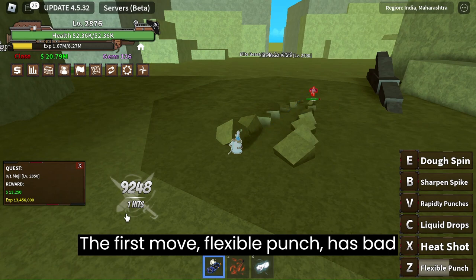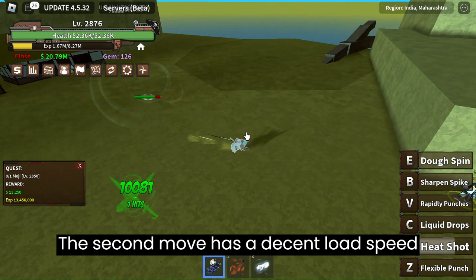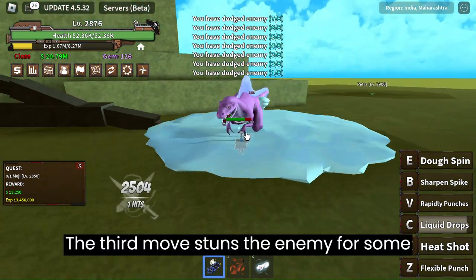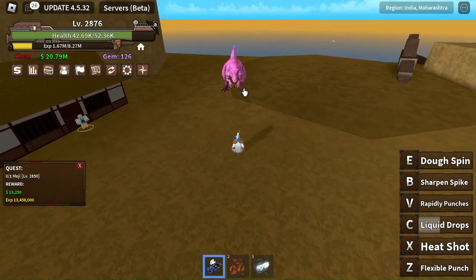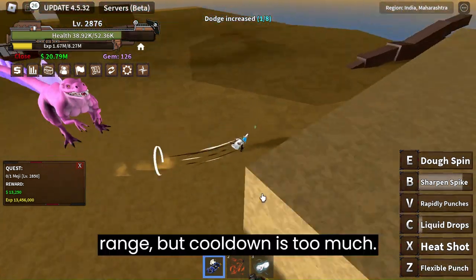The first move, Flexible Punch, has bad range but good damage and reload speed. The second move has a decent reload speed and has crazy damage and AOE. The third move stuns the enemy for some time with crazy slow cooldown and bad damage, but it's meant for stun.